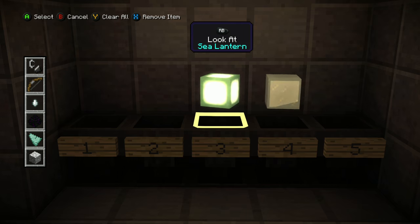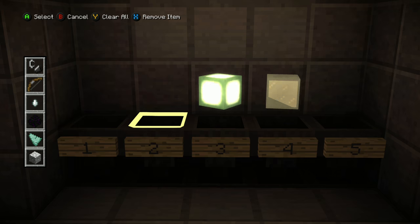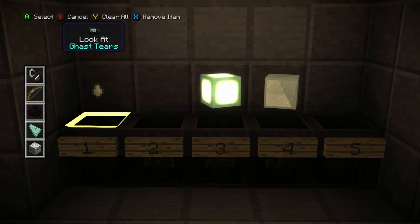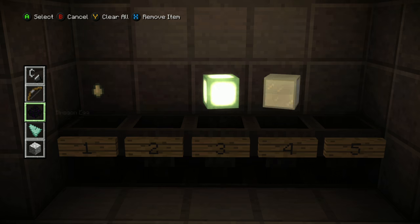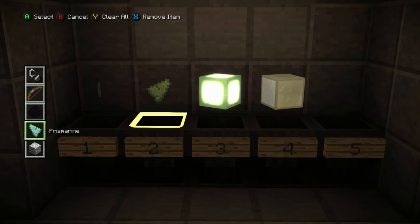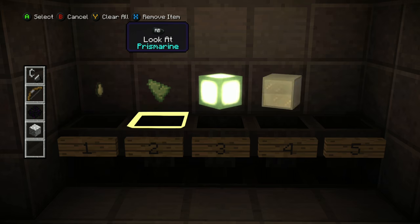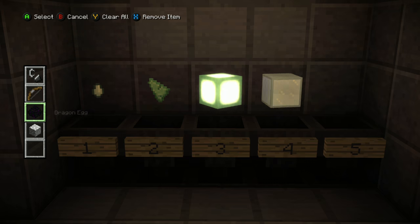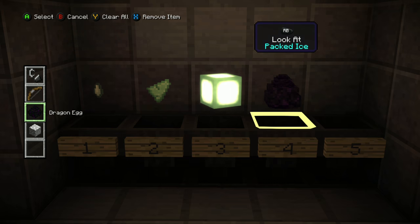Soren said this lantern was crafted from Prismarine crystals. Soren said the Order got these gas tears on their very first mission together. The Order used these crystals to make the sea lantern. Well, there it is.